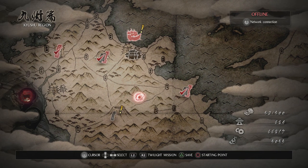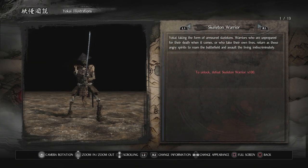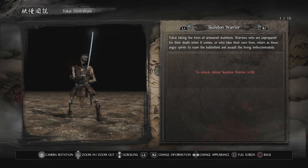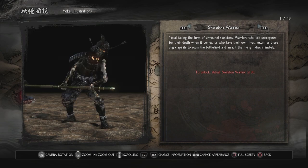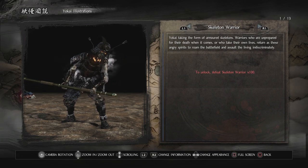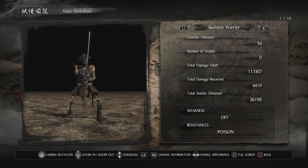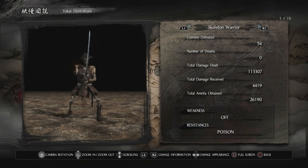I'm back. I'm trying to decide what to do, and I thought I might show you some of the yokai illustrations because there's interesting stuff here. These are the skeleton warriors — yokai taking the form of armored skeletons. Warriors who are unprepared for their death or who take their own lives return as these angry spirits to roam the battlefield and assault the living indiscriminately. We've defeated 54 of them, haven't died to any of them, dealt just over 100,000 damage, received 4,419, and obtained 26,000 Amrita.